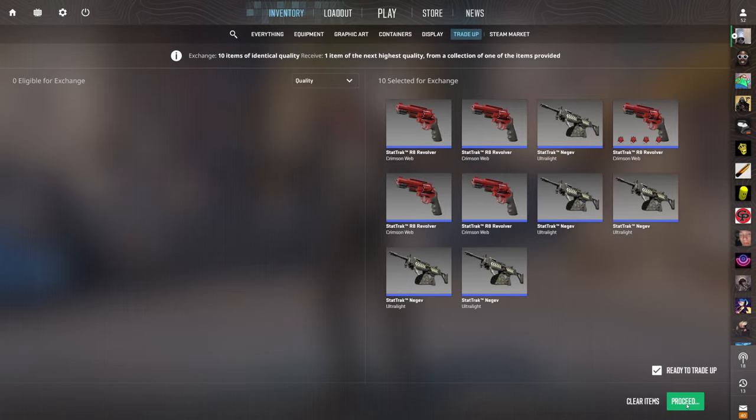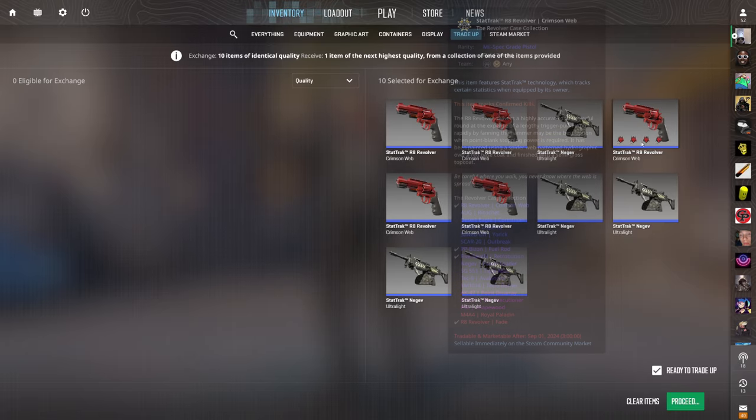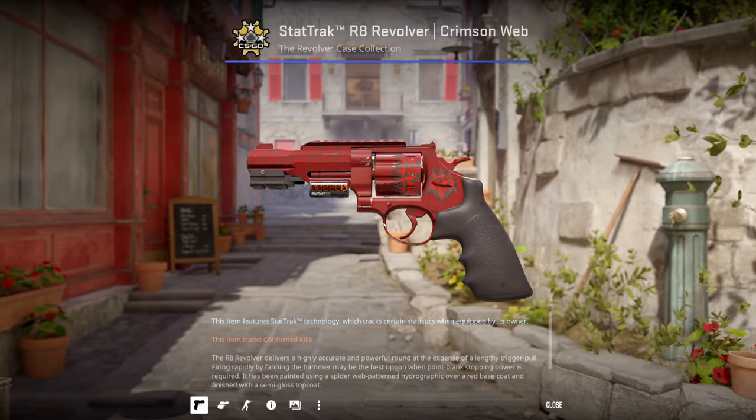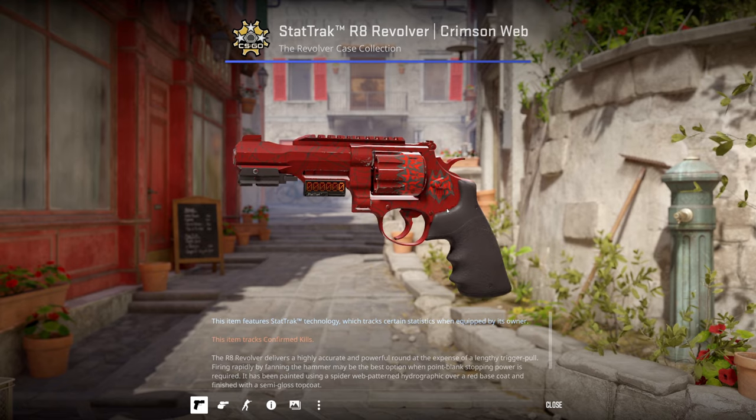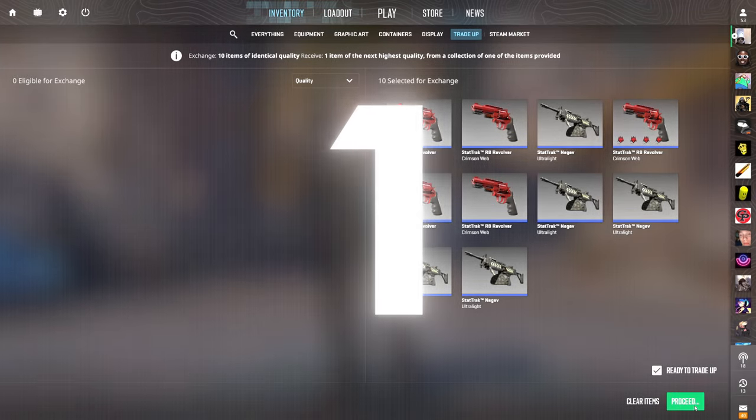Come on, please. Fourth and final mil-spec to restricted tradeup right here. We're in the loss — in the red — not where we want to be, but we have some crazy sticker luck right here. Four stickers, please. Okay, weird craft — kind of reminds me of the Spider-Man craft, but that's besides the point. Show me a revolver output — three, two, one, boom.